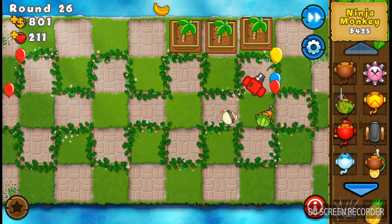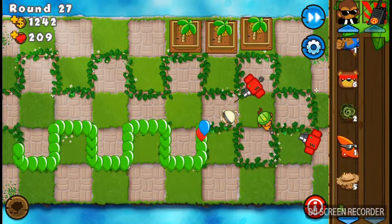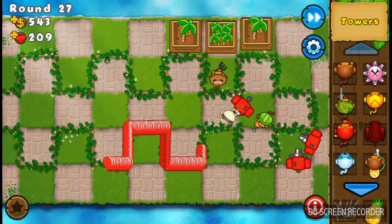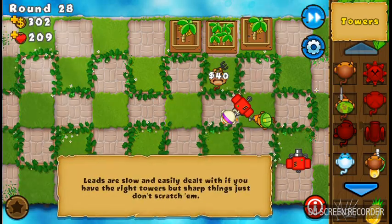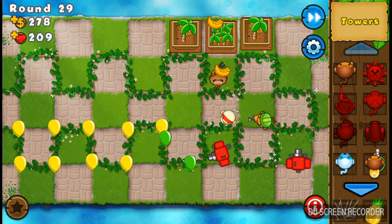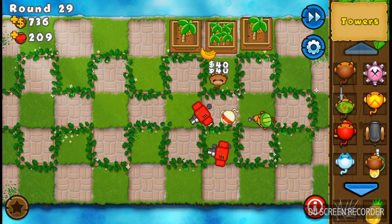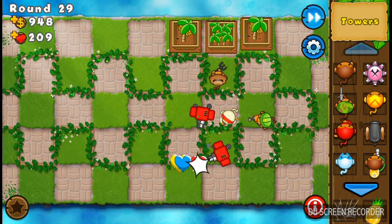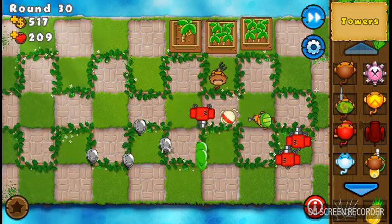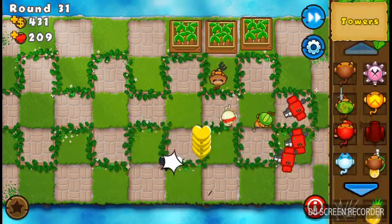Look at those bad boys! Aren't they cool looking? Because I think they are — I think they look sweet. Just like usual, no need to worry about lead balloons when you've got those super sun trees. Just look at how strong they are. They literally melt the balloons like nothing — nothing that can match it. And the ninja is mainly just for the camo detection, but sadly, as usual, they don't detect camo.